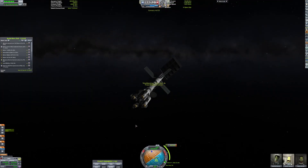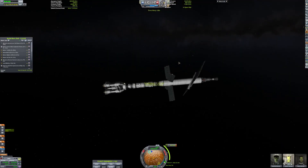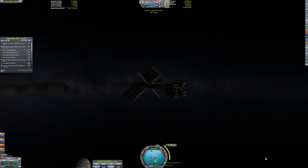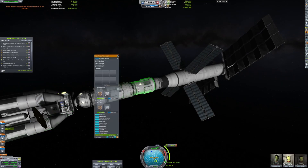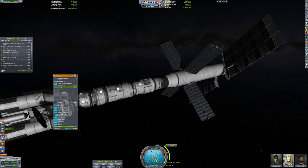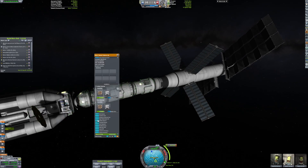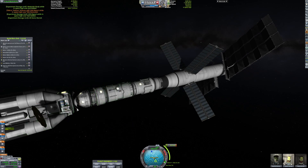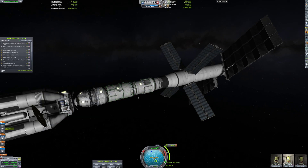The next maneuver node is in about 200 days, which is half a year. They're going to be spending half a year in basically their version of Jupiter's orbit, just floating to their next maneuver node. It just shows you how vast space is, even in a small area.